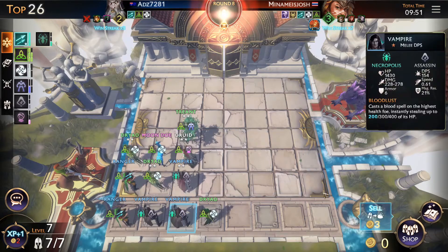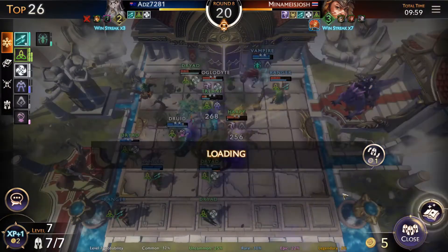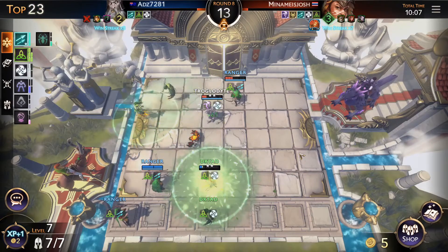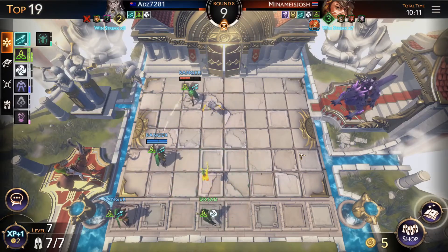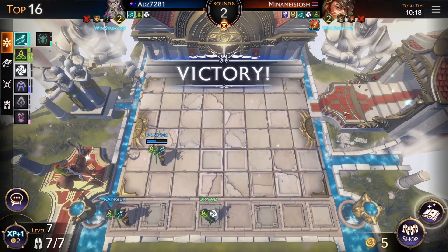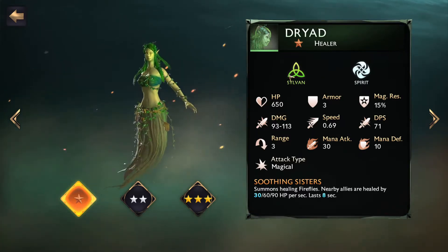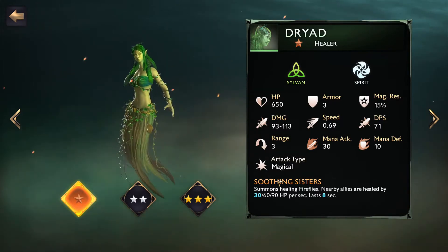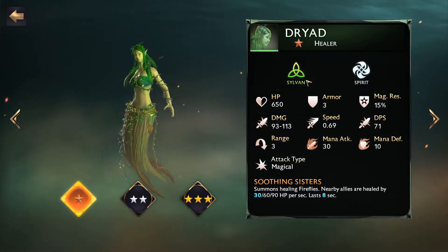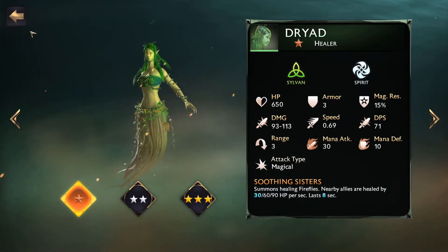What also comes down to your composition is synergies. In this gameplay you'll notice I've got a lot of Sylvan units and I'm trying to activate the Sylvan synergy. I put a big focus on aligning my synergies to get the maximum out of my units. All those stats you see in the guide are base stats — and this leads into key area number two. The base stats are where we start from, but if we assemble a Sylvan composition, we're focused on gaining a synergy bonus.